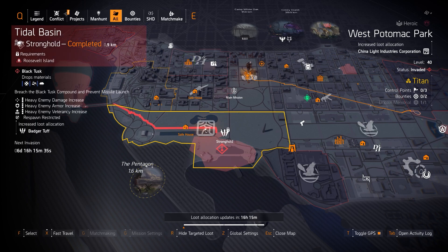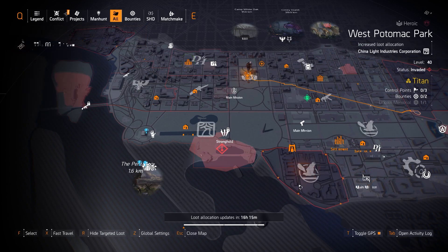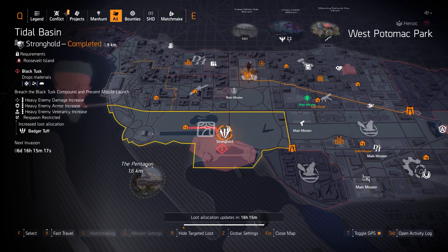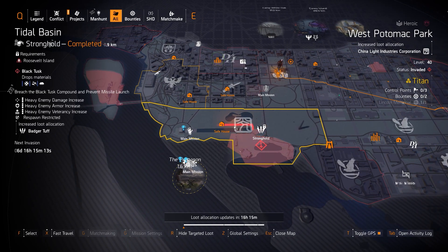We also have China Light at West Potomac Park and Badger Tough at Tidal Basin. Badger Tough lets you farm for a Zero F's chest piece with Perfect Unbreakable instead of buying it from the DZ South vendor — you might get better rolls, like Armor with all reds for the shredder build. China Light is great for an explosives damage build mixed with a two-piece Group of Sumbro and the Demolition spec.